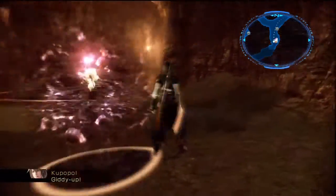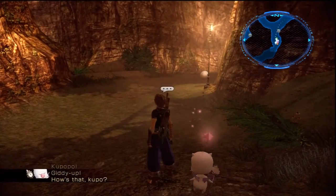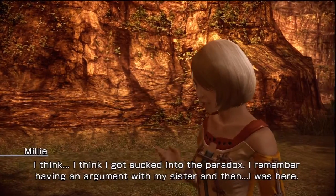Right outside of the camp, if you look on the map, there's a little junction there. You're gonna find this lady walking around, being all invisible. So use your Moogle Hunt ability to reveal her.